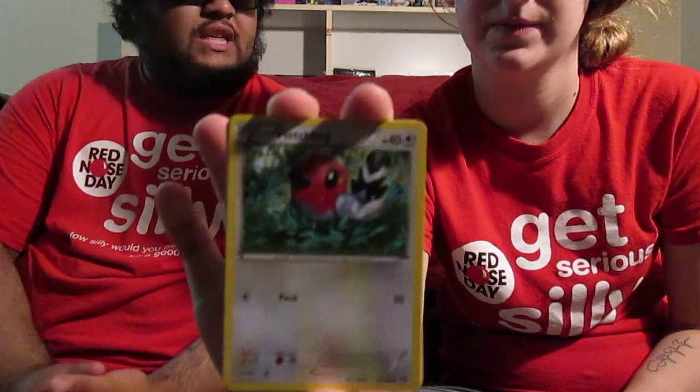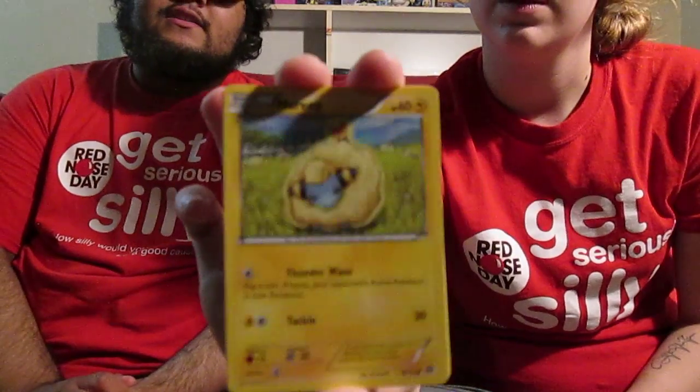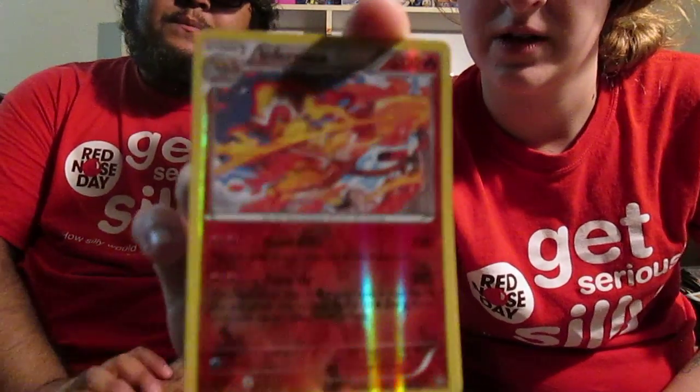A Nidorino. Not bad. Some of these are really nice. Sneasel — I do like a lot. Marill. Pretty cute. Fletchling — I believe that's a new art actually for it. Awesome. Yanma. Oh, I never heard of that one. A Mareep — that's kind of cute. It's like a sheep Pikachu. Oh hey, that's actually a pretty good card — a reverse holo Infernape. That is actually a pretty strong card. I like that art a lot.